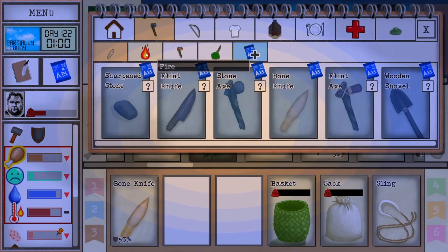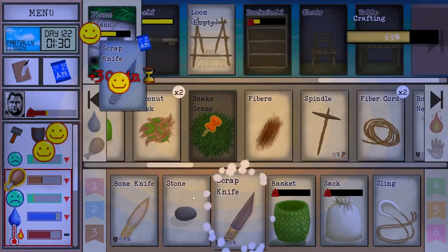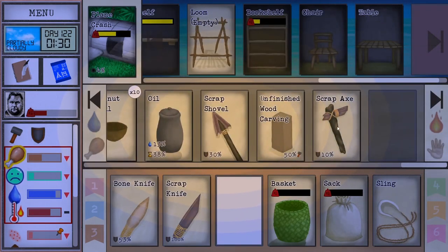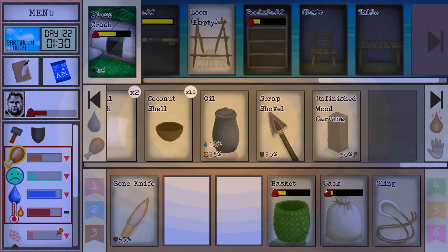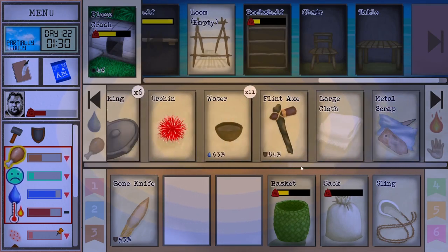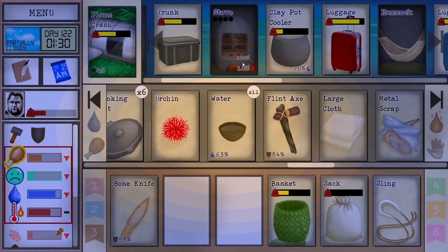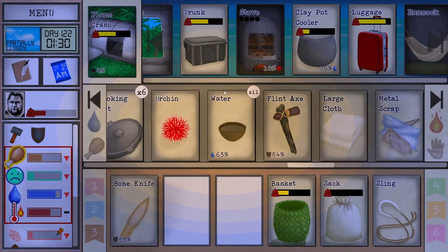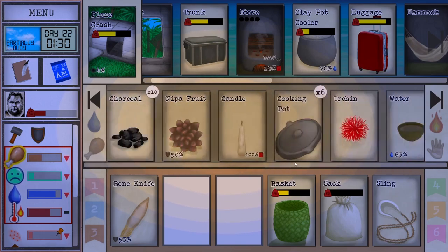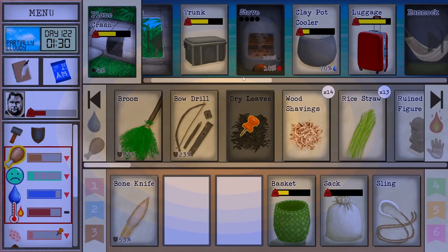I do want the sharp knife though. We'll keep our axe — oh, I should probably be using a stone axe. We have the flint one so I'm not too worried about it going bad. It might be worth it to start exploring the highlands for some more flint and nodules.